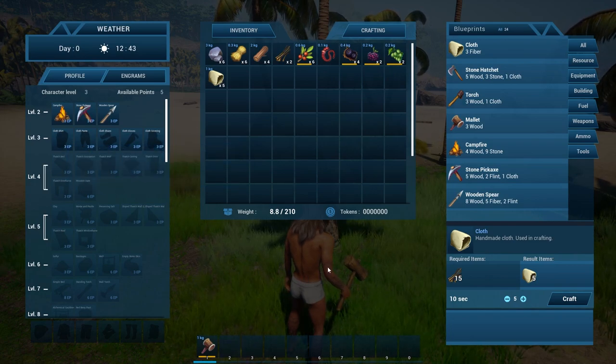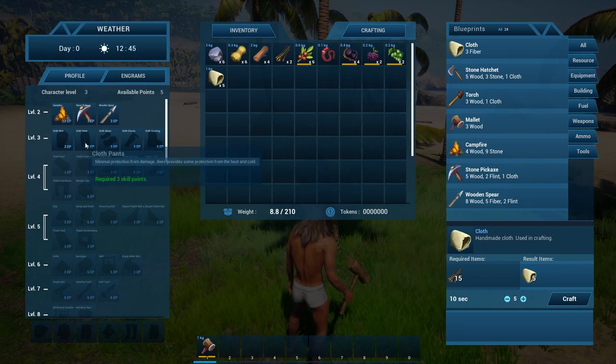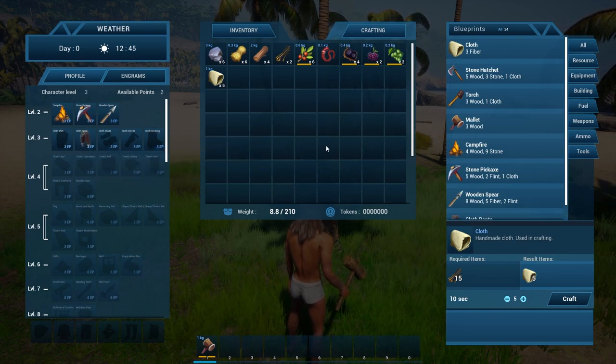A shirt — do we really want to cover up that sexy physique? I think the answer is yes. We'll put pants on first though, because I think pants are more important, and I don't want my dangly bits getting bit by a dinosaur.